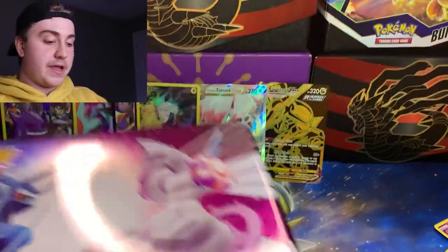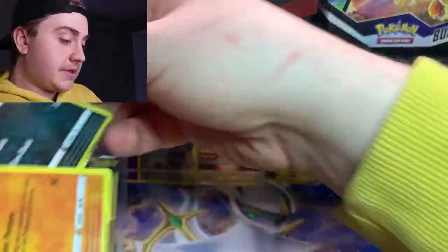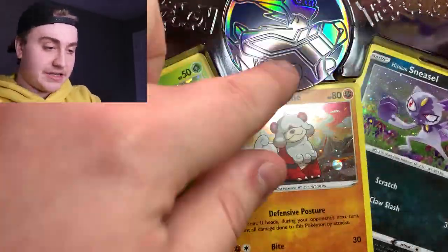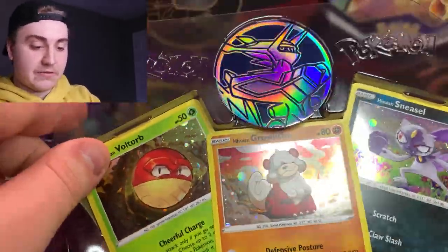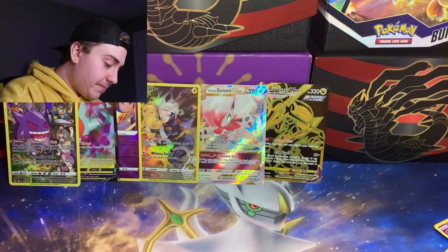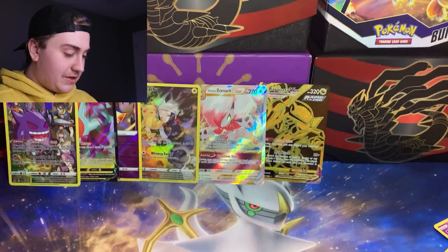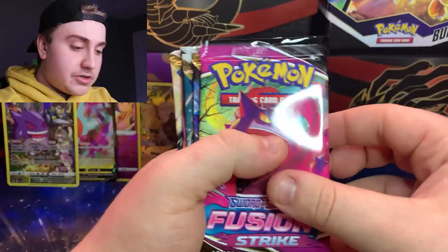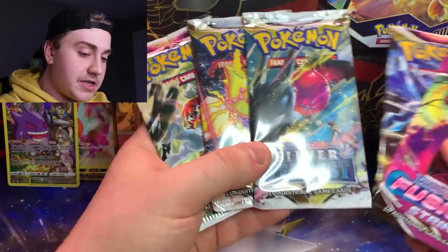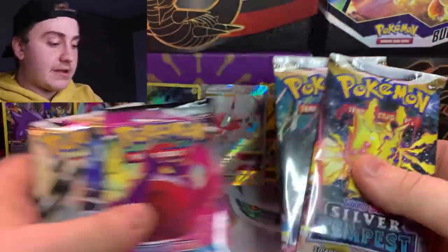Cracking into the lunchbox here. We have the promos, and the coin in there is pretty nice — a nice Dialga coin with a really nice rainbow reflection. Then we have Growlithe, Sneasel, and Voltorb promos. Already a change from what I expected. I thought we were getting two Astral Radiance, two Lost Origins, and one Fusion Strike. But instead it looks like they've switched out Lost Origins for Silver Tempest — the brand new set.